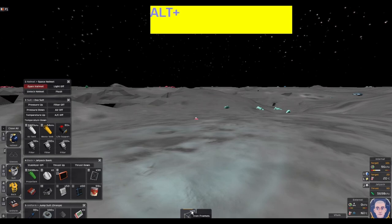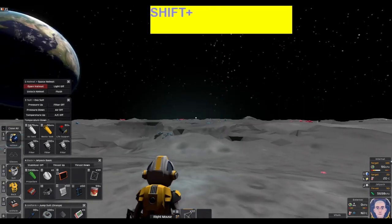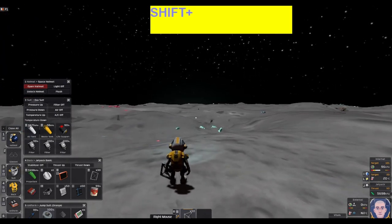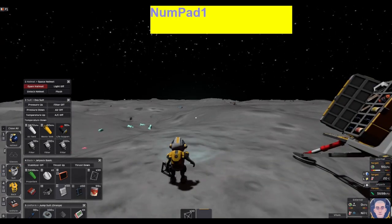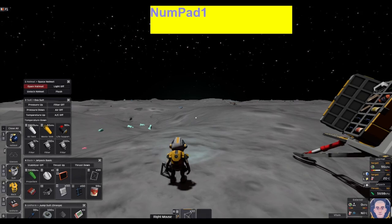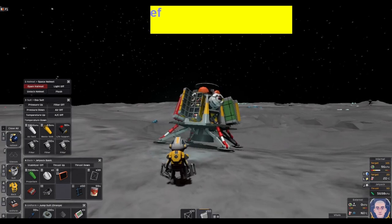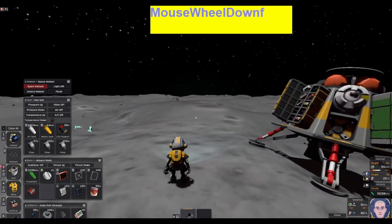Down at the bottom the orange indicator shows which hand you're selecting. If I hold Shift and scroll to zoom out, I've got frames in my left hand. Pressing E uses my right hand, and hitting Numpad 1 switches hands. For some practices you'll need two items, so you can grab two items at once.